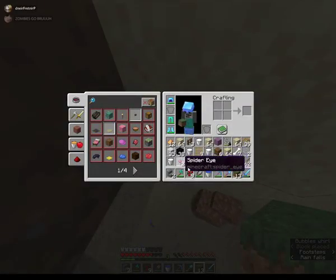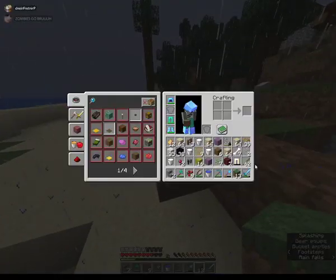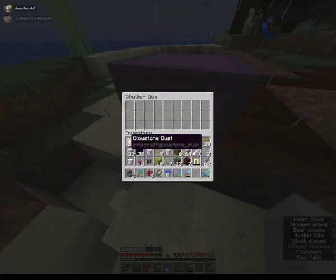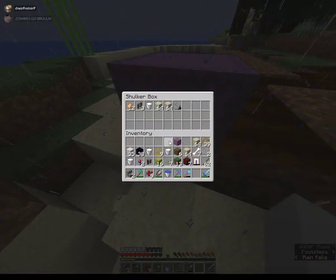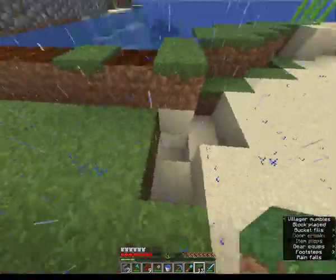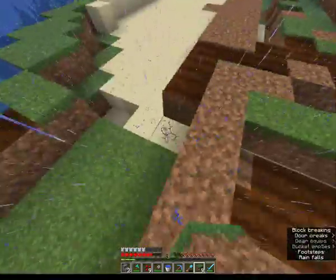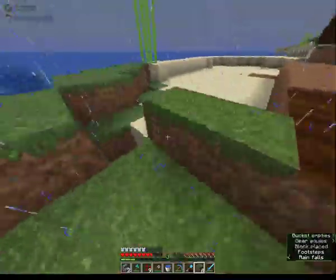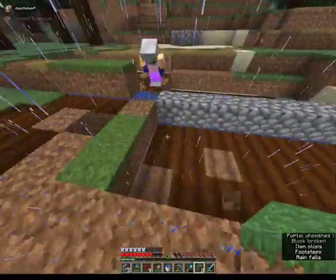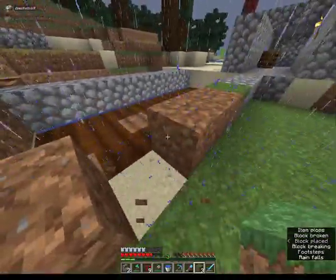I have too much stuff on me. Why do I have a shulker box on me? That is useful though, because now I can put all of the useless stuff that I have in the shulker box and pick up stuff again. And then you have to hoe all of that, and put water under here also.